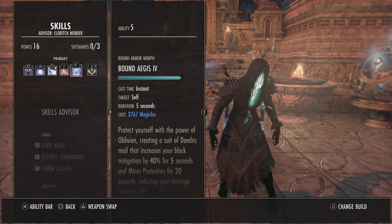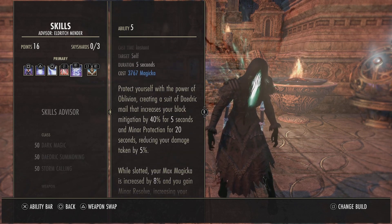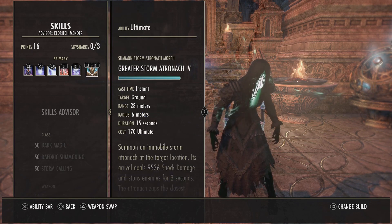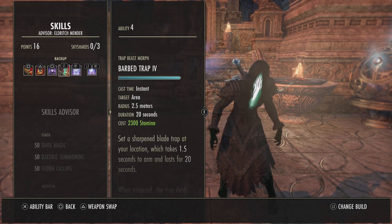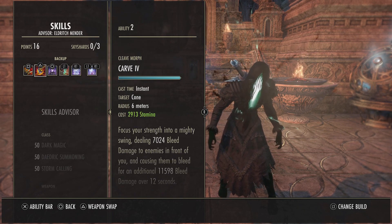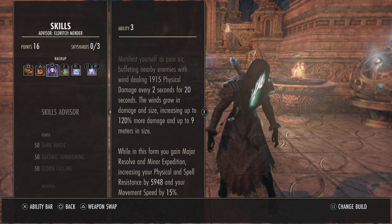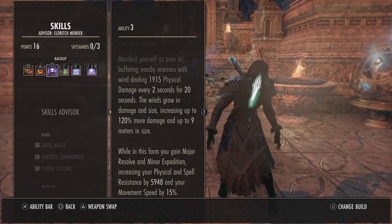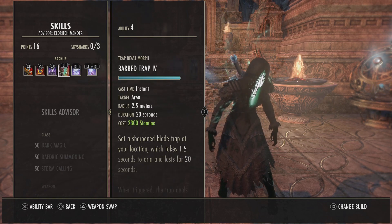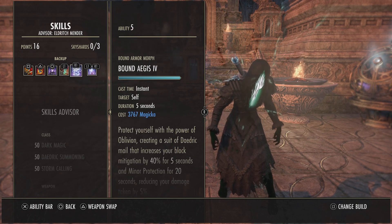Deadly Cloak is here because we need another DoT instead of our pet. Bound Aegis is here for the passive — it gives max mag and also gives us access to the passives from Daedric Summoning. Greater Storm Matronok is our usual ultimate. On the back bar: Stampede and Carve are two really good DoTs you can get if you run a two-hander. Hurricane is a really good DoT as well — the damage ramps up so don't cast it early — and gives you access to Major Resolve and Minor Expedition. Trap provides Minor Force, does good damage, also procs tons of Hemorrhaging, and double barring Bound Aegis for the passive Magicka.